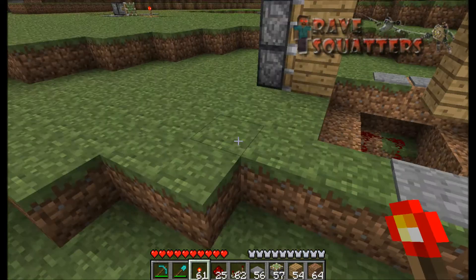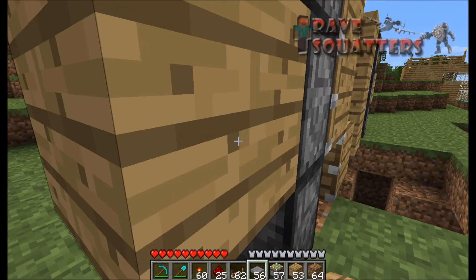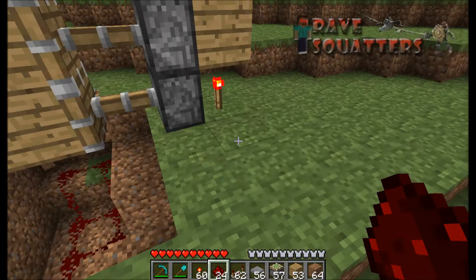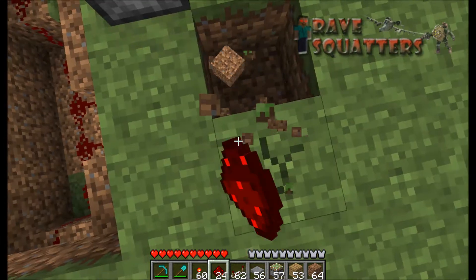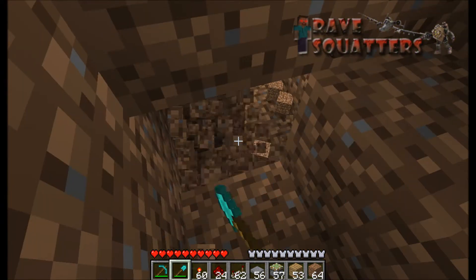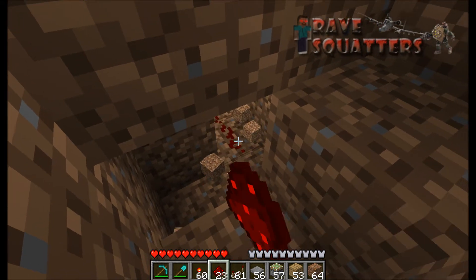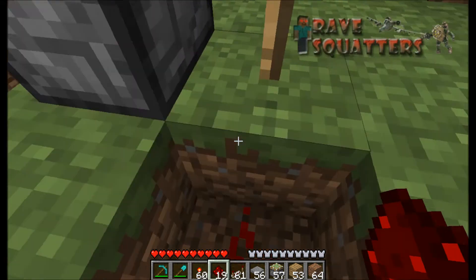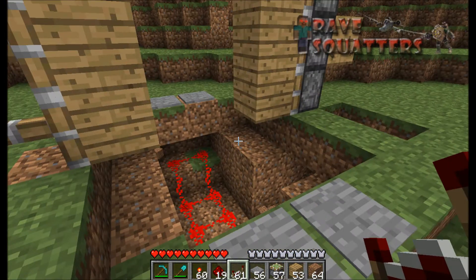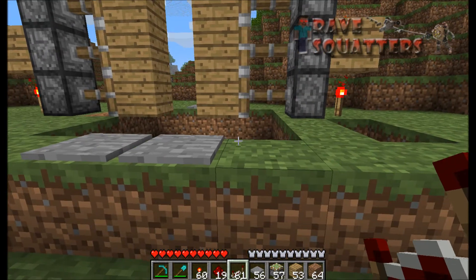Then you just need to attach the redstone to this torch to turn it off. This can just pop down here, pop down the hole — not a repeater, redstone wire — all the way up here. If you haven't noticed, I've already made a mistake.